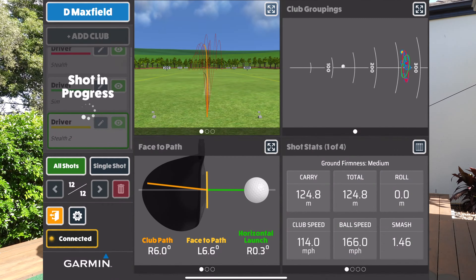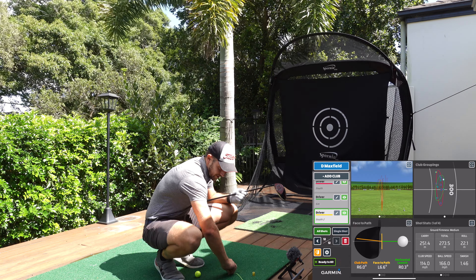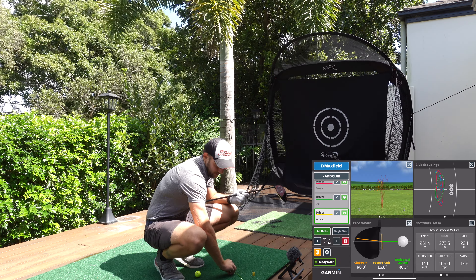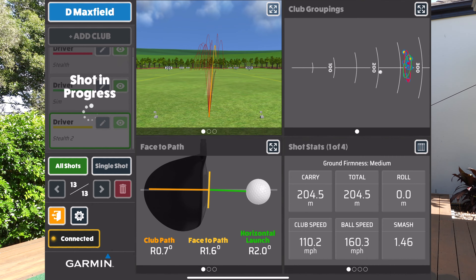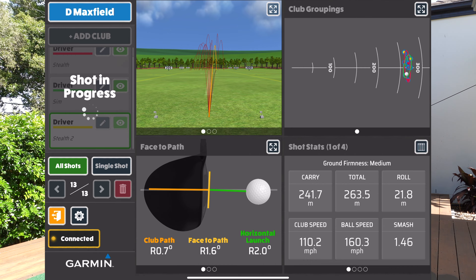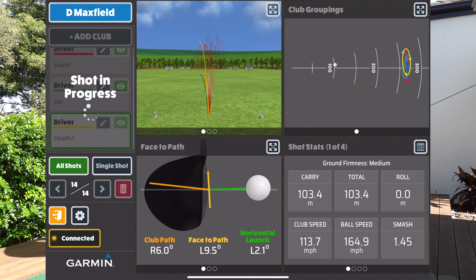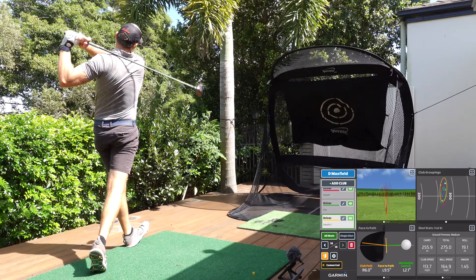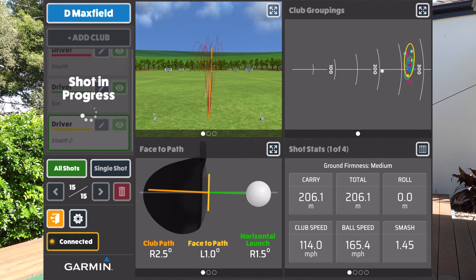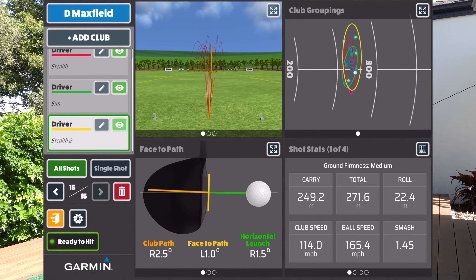Not good — 114 ball speed 166. How I would describe the head weight and the difference is it feels easier to swing it faster, so you can swing it smoother and it goes faster. We've got two more with the Stealth Plus and the final five with the SIM. Dragged that one a little. And that's a really good one to finish on for the Stealth Plus — 114 club head speed, 165 ball speed, 1.45 smash, 271 total.